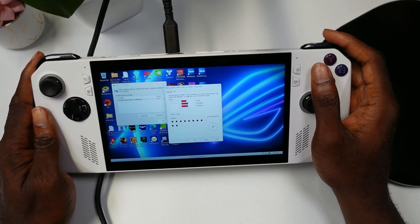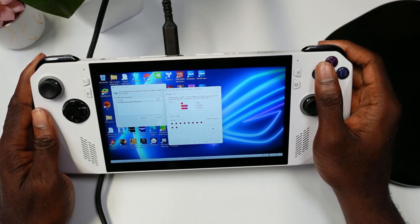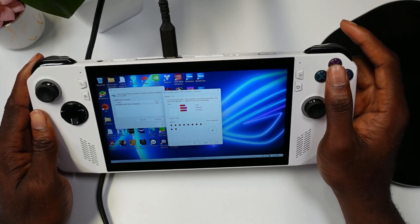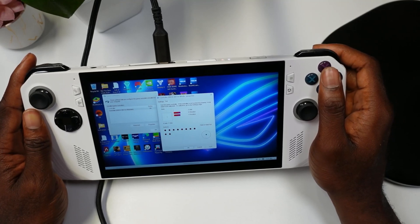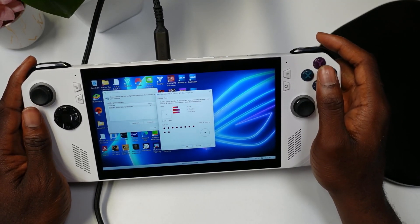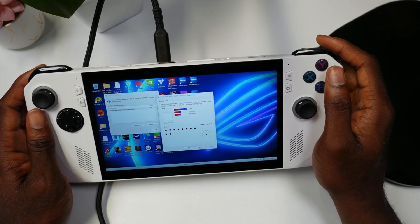One of the biggest updates is that dead zones have officially been fixed. I've done a video showing how to fix dead zones, and you guys saw when I used to click my triggers they wouldn't go all the way down. But as you can see now, it hits properly. I tested this with games like Ratchet and Clank, which was the game giving me issues, and I no longer have to customize the triggers — it just works.